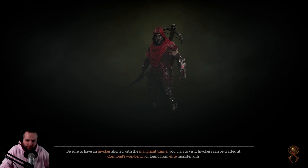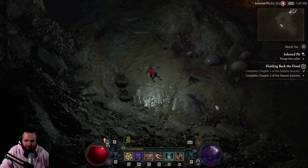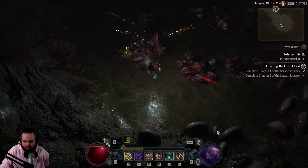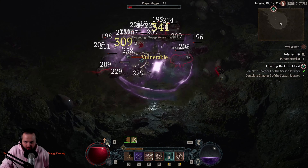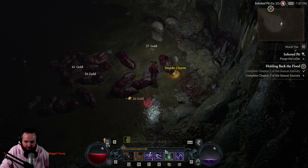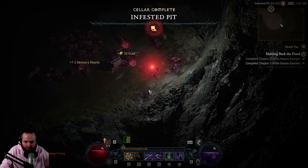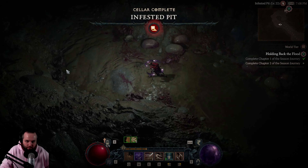Oh, we found an Infested Pit - we should go in. I wonder if this is considered a cellar or one of these malignant areas. Yeah, it's a cellar - we need to do like another nine or ten of these. Oh wow, look at that - one hell of a cellar. This is gonna be awesome, look at all those maggots! I didn't even use the shadow imbuement, maybe I should have. Alright, Infested Pit complete.